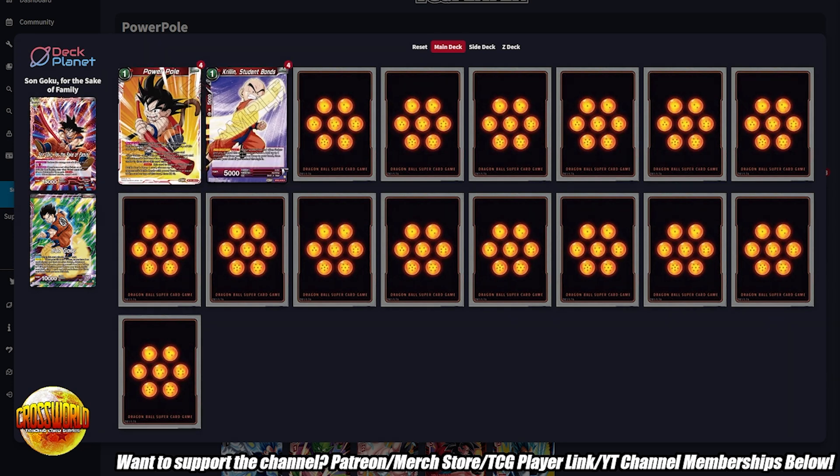We have four copies of Krill and Student Bonds. If you have a copy of Krill in hand but already have two Power Pulls in hand, don't just use the Krill willy-nilly even though it is a limit one. You might think you want to use it every single turn you have one, but sometimes it's better to just have the 5K combo in hand, especially if you already have a bunch of Power Pulls. Keep that in mind.